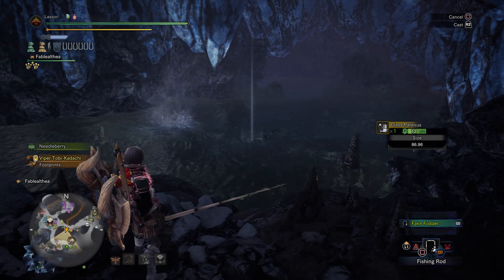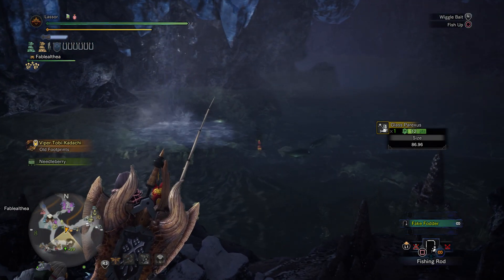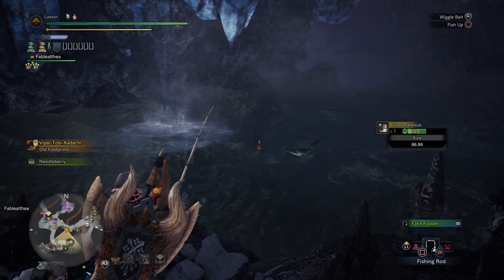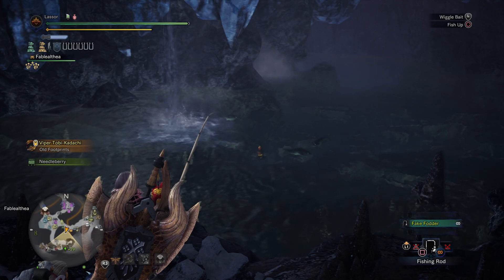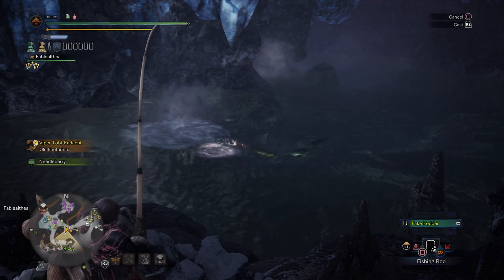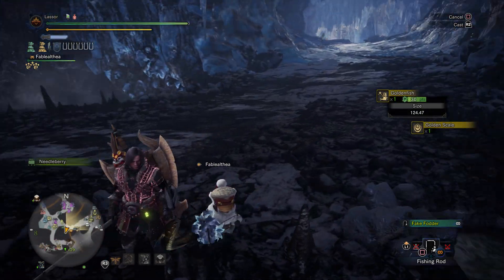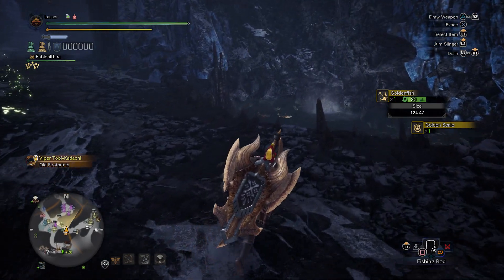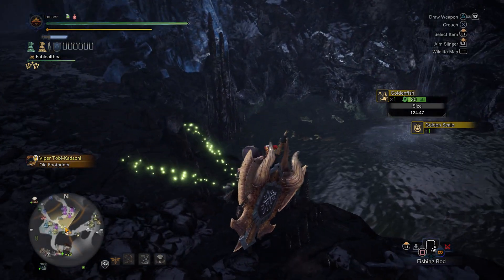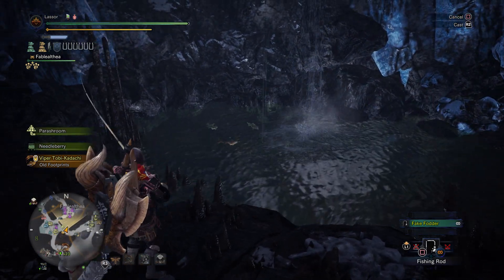Those other ones look like a different fish though. Let's see if I can catch one. Oh, he's nibbling — nibble, nibble, nibble. Get him! Oh, that was a golden fish. I've gotten those before. Alright, well, that was easy. Actually, that looks like a slightly different fish — let's see if that's something new.